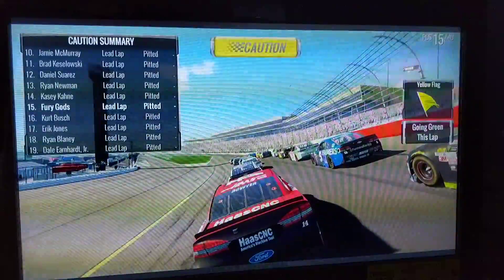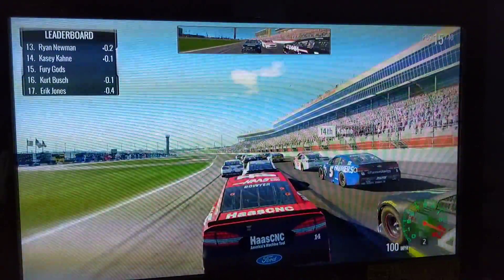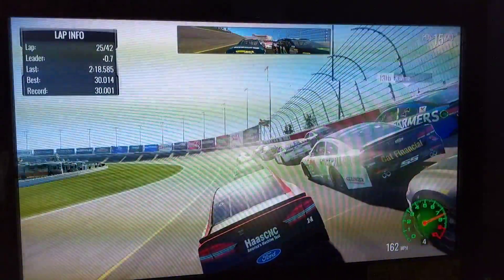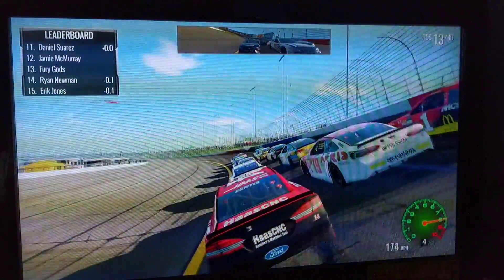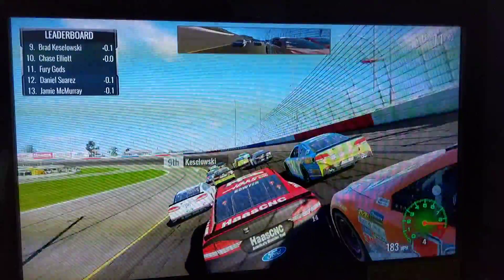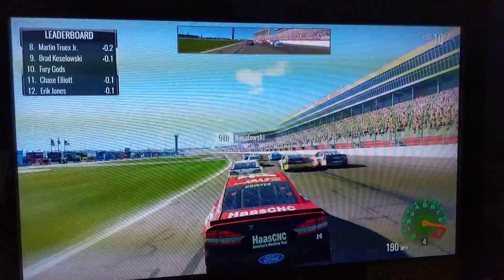Depending on how long this stage is, I might actually get myself my first win at Atlanta. Because I got my first win in NASCAR Heat 2 at Atlanta, though it wasn't the Cup Series — it was the Truck Series. But okay, here we go — eighteen laps to go, everybody's gonna have to pit with four laps in the tank. Wow, the bottom line's got a really good run. Three wide with Jamie McMurray and the 19 of Daniel Suarez. We finally get around him — there's Chase Elliott. We're shooting just a little bit too high, but we're in the top ten for the first time all race!